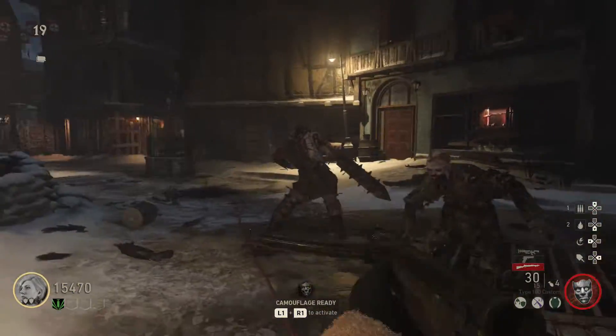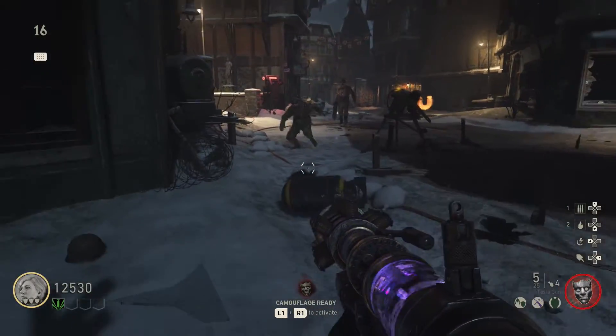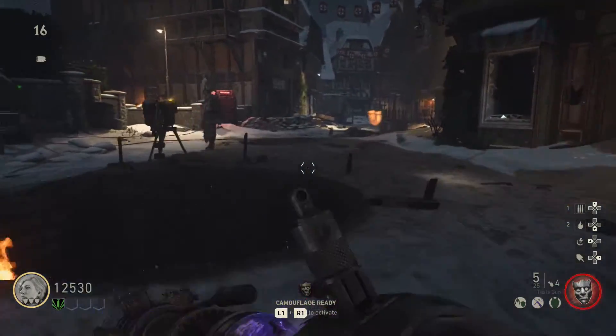And you also see in the gameplay that I'm using a pack-a-punched BAR, still no double tap. And it takes him down in less than a magazine — super fast and super helpful.